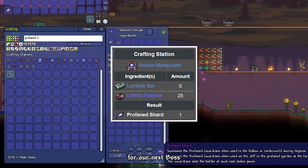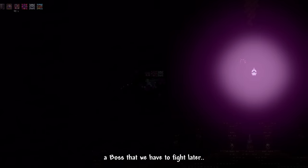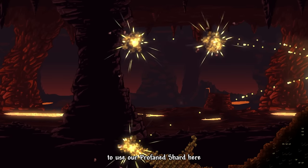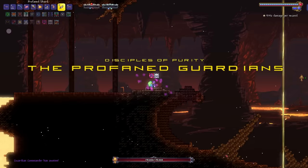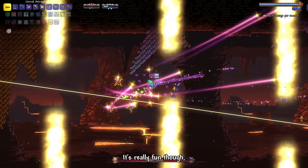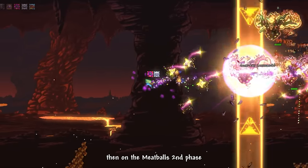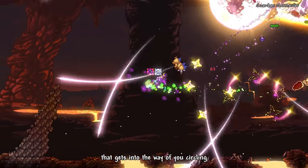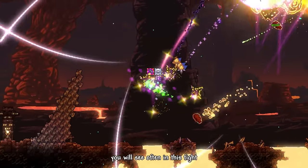I farmed enemies in the Hallowed biome for some Unholy Essence, which can be used to craft the summoning item for our next boss. We went to the Profane Garden biome in the right side of the Underworld, where we got a spooky glimpse of Cygnus — a boss we have to fight later. Following the instructions written in the altar, we use our Profane Shard to summon the Profaned Guardians. The first phase is a Geometry Dash slash Flappy Bird level where you dodge Fire Pillars and reach the end to hit the boss — really fun. In the second phase, one Guardian blasts you with a Circling Hyperbeam while the others shower you with extra missiles and damaging obstacles.